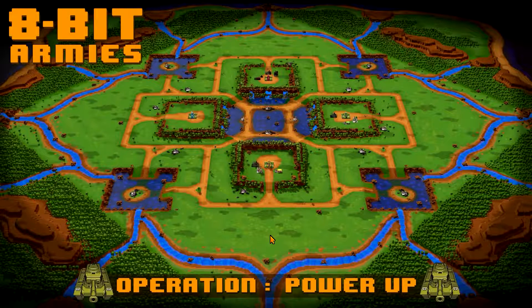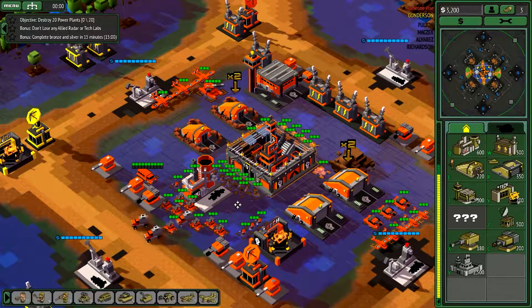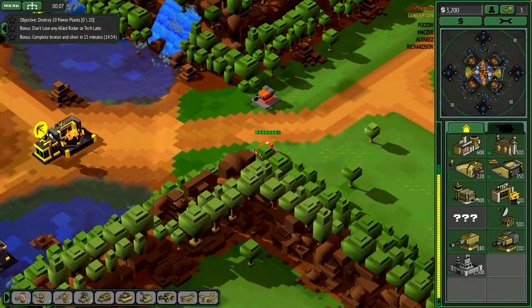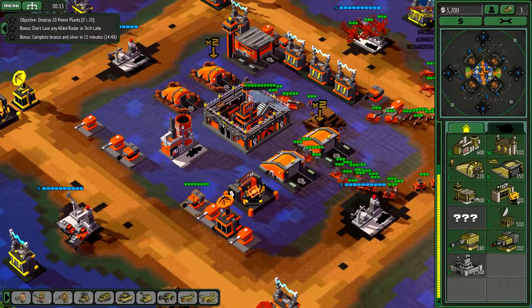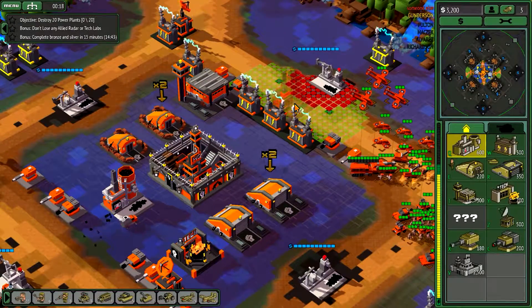20 power plants — sounds like a lot, but maybe not. So these power plants that we are supposed to destroy are right next to our base. Well, that's convenient. Send all these guys to protect this area. Do we have a refinery? We do. Let's get another one.